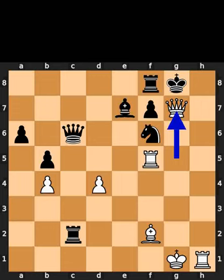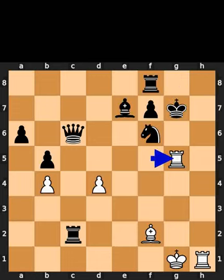White takes the pawn on g7 using the queen with check. Black takes the queen on g7 using the king. White plays rook to g5, checkmate.